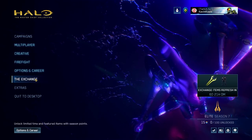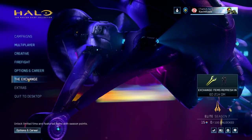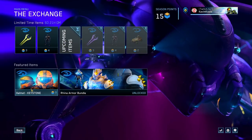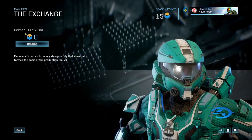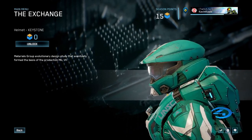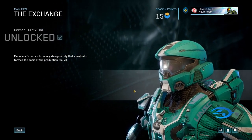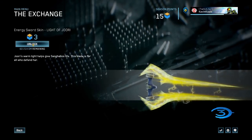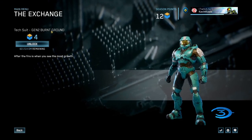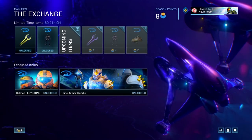A lot of you are really interested in the new Halo Infinite helmet that's going to be part of Halo 4. If you click on the exchange, the Keystone helmet is what it's called, and it's completely free — no season points required. You just click on it and unlock it. And while we're at it, we can also unlock the Light of Jewry and the Gen 2 Burnt Ground Undersuit for Halo 3 as well through the exchange.